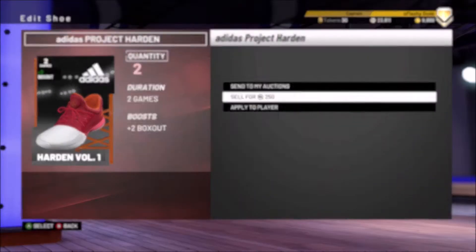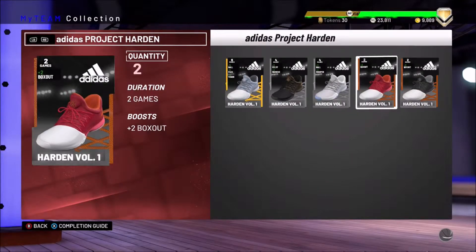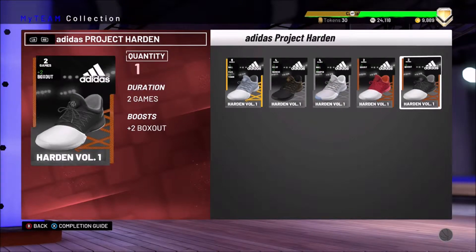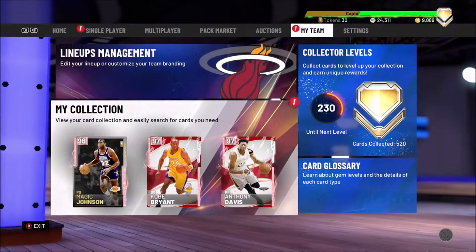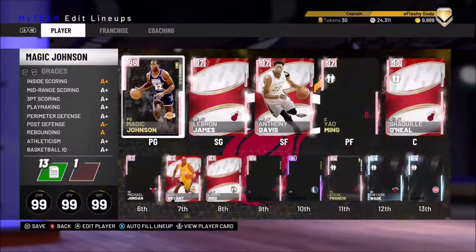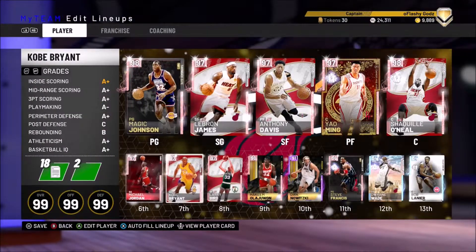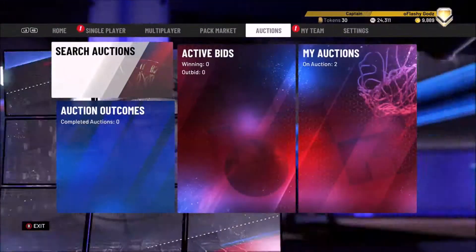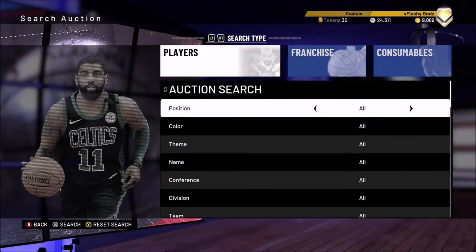Another thing — sell all your bronze shoes. Bronze shoes are so useless, like two-plus box out, what's that gonna do? I made about 50K just off selling shoes straight up. Whatever you don't need, sell it — injury cards and all that. It's simple. That's how I get all my players on my team.